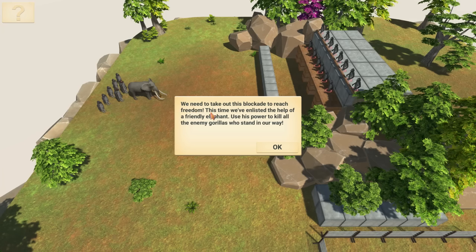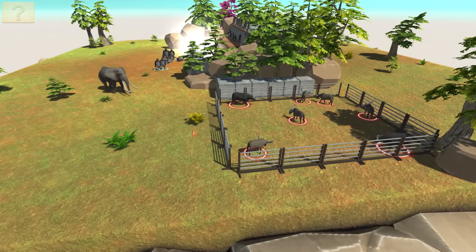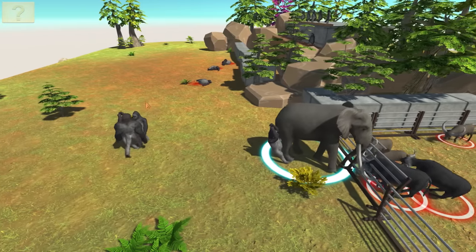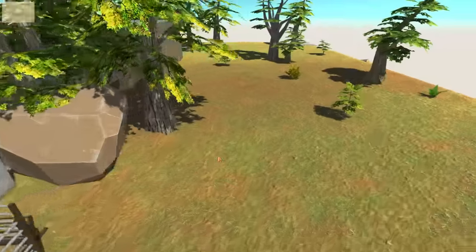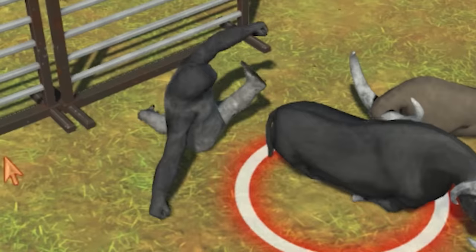We need to take out this blockade to reach freedom! This time we've enlisted the help of a friendly elephant! Use his power to kill all the enemy gorillas who stand in his way — what's his power? We've got a little sneaky way here! We can go around this way! Destroy them! You don't stand a chance against an elephant, do you? Look at that gorilla! Come on, this way! We've got this! What happened to these monkeys? 10 stars for effort! Well, we're gonna have to redo that one!